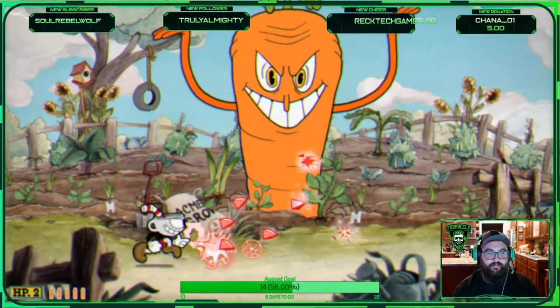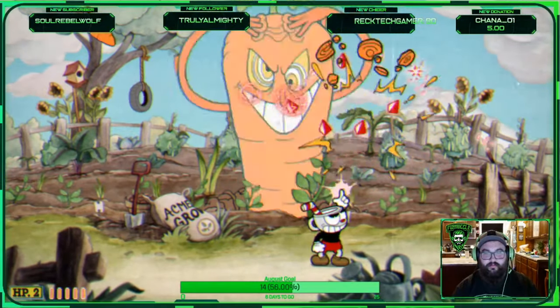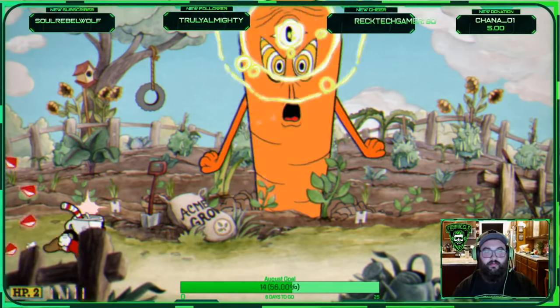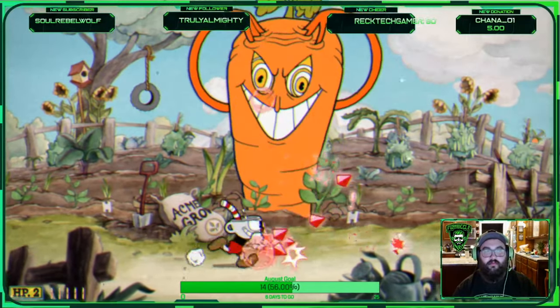Stage three is the carrot, which always comes up back center stage. Carrots are going to fall from the sky — you can shoot them to break them instead of having to dodge them while they're falling. If you stand center stage and shoot him with the Spreadshot, that will help push you to the knockout pretty quickly.